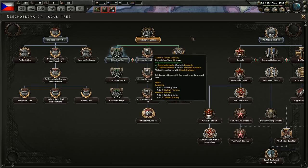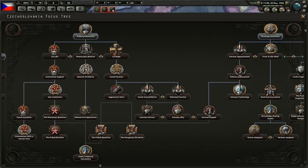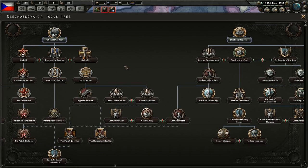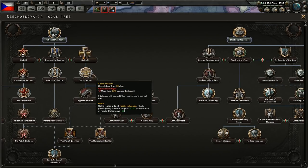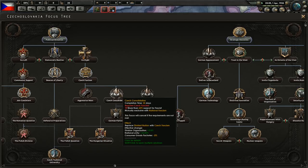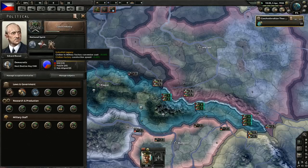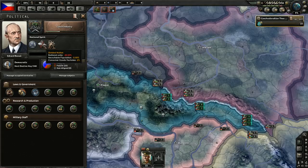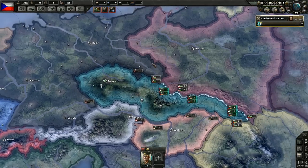Once we're done with that we'll start working towards German partner — political direction, then go right, Czech fascism. Also, Czech consolidation removes the divided nation modifier, which is minus 0.50 recruitable population as well as minus 20% national unity. We definitely want to get rid of the recruitable population penalty.